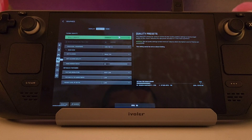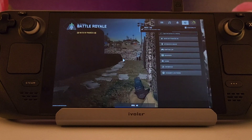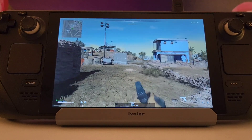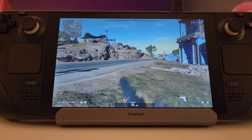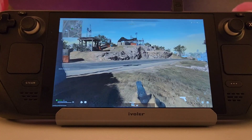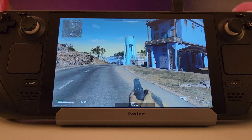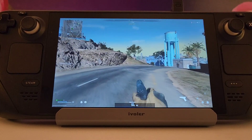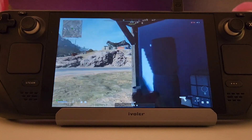Now let's check performance with the Recommended settings, using the Quality visual mode to push the Steam Deck a bit more. It runs at around 50 fps, dipping to 47 or sometimes 45, but it's fairly stable. It's playable, but there is some jitter. I would go with the Performance setting over Quality — it can hit 53-54 fps but sometimes drops into the low 40s.